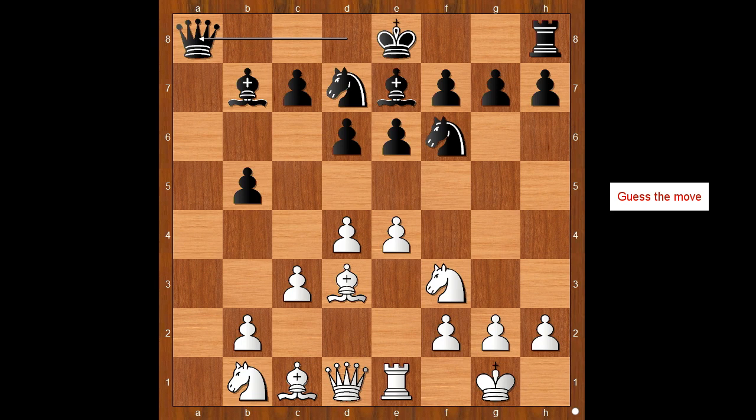White to move. How would you continue now? Yasa Serevan played e5 — naturally white wants to open the game and catch the black king before he reaches the safety of castling. D takes on e5, d takes on e5, knight to d5.